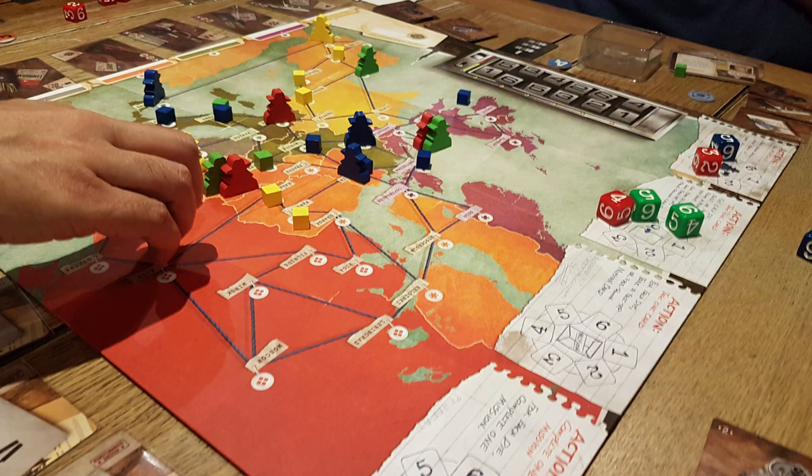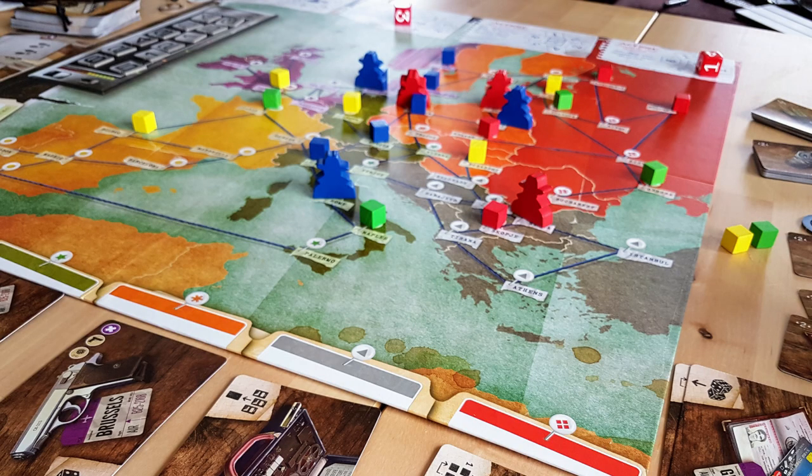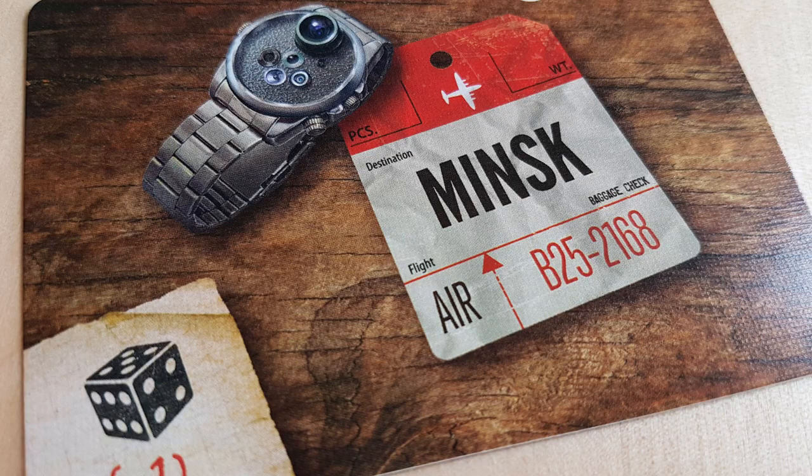Covert is a dice placement game with a spy theme from Kane Clenco and Renegade Games. I was attracted to it because of the beautiful box art and brilliant artwork across the game generally. You're each playing as competing spies in Cold War Europe, completing missions — getting your spies to certain parts of Europe, collecting tape recorders, cameras, and lock picks, and cracking codes. I really like that aspect of the game.